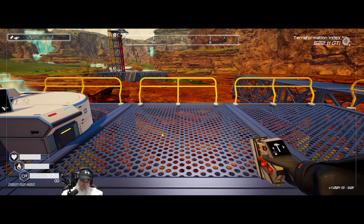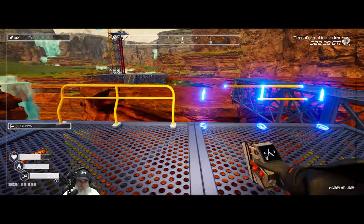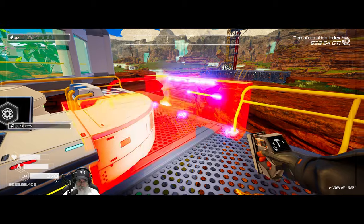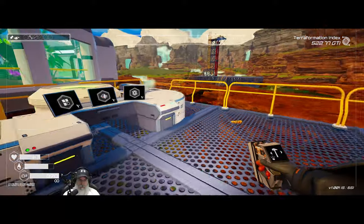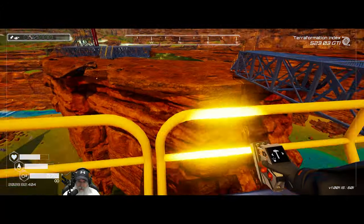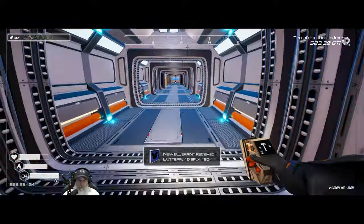Since the drone station is here, we could just hold these rails in like that. It's more aesthetics than safety, but I don't like the gaps right at the end of this because that's right over the edge. We got a butterfly display box - just what I always wanted. Oh shit, we had a crash!